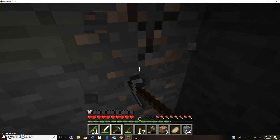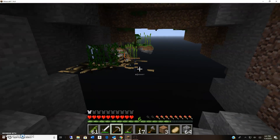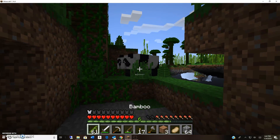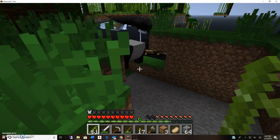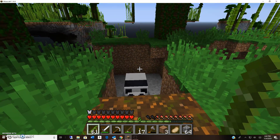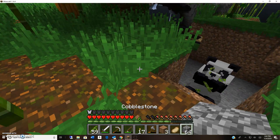Oh man. Look at all this iron. Oh my goodness, that's eight pieces of iron I just got. And another mineshaft — this is three mineshafts I've found so far. I can't believe I found a panda. This is the best thing ever. Can you jump? I guess not. Okay, have some fun.